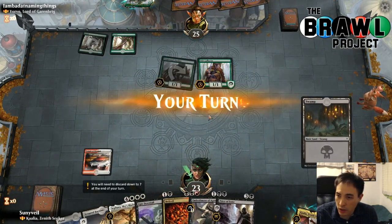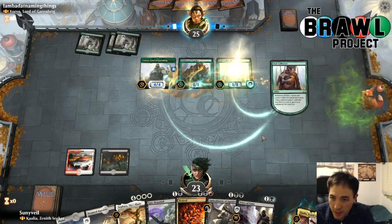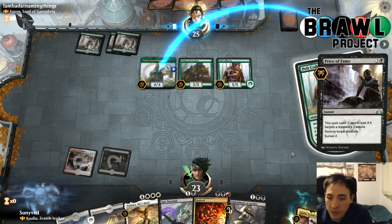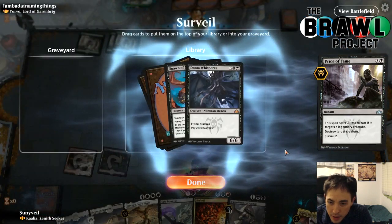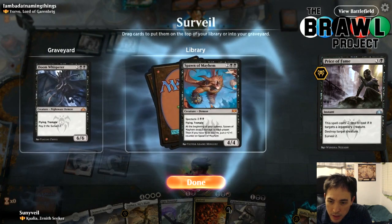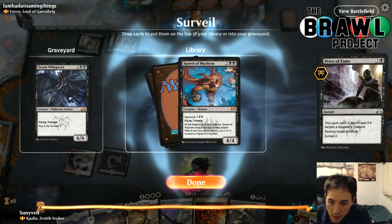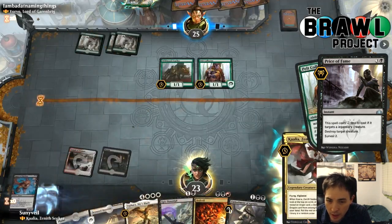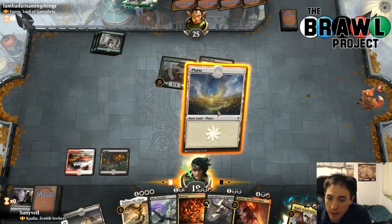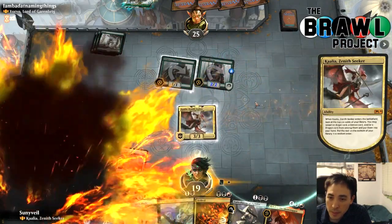They're going to make this attack. Untapped Swamp — excellent. This is going to let us Price of Fame the Yorvo at end of turn so we can do something with the mana we have this turn. Surveilling — just jamming Kalia isn't too bad here honestly. Doom Whisperer is kind of an expensive card. These cards in the graveyard have a little bit of value with Embodiment of Agonies. I'm just going to have enough flyers with Kalia hopefully. This turn I've got Epic Downfall which doesn't do anything, and I have Kalia, so I'm going to play Kalia and roll the dice.